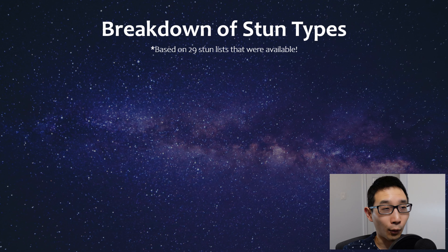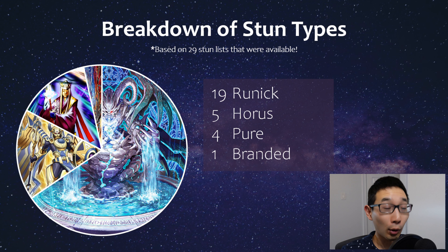In terms of what kind of stun decks they are, there's actually some variety. Based on the 29 topping lists available post-January 1st - though most are from March - most are runic decks, runic stun. That's not really surprising; runic supports this kind of stall-y game plan with a lot of interruptions, and being able to draw in a floodgate deck is really important. You also have some horror stuff, which is a different variation, and then the quote-unquote pure style - more the dogmatica approach - and there was even one branded list with a bunch of floodgates that also topped.